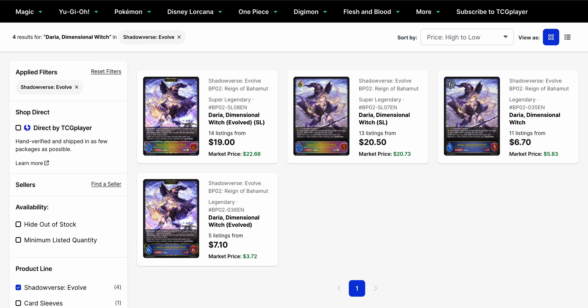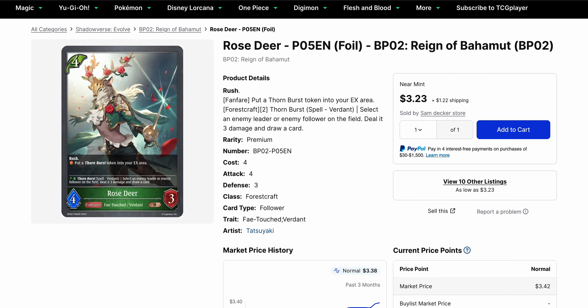Daria Dimensional, which I was covering on Twitter the other day and mentioned during my box opening — this card has increased in value and now has a number of listings back on the market after the Evo got bought out. It's $7.10 for the Evo with 5 listings and a market price of $3.72, while the base Legendary is at $6.70 base price and a market price of $5.83. Daria is used with the Giant Chimera build. The Super Legendaries are both under their market prices but aligned around $19.20 for their base. So if you're looking for Dark Giant Chimera builds, Daria is moving pretty readily right now.